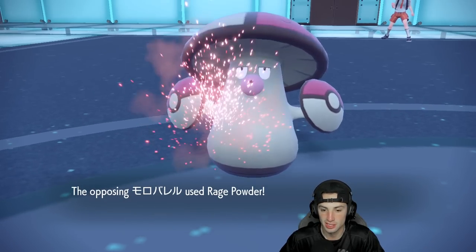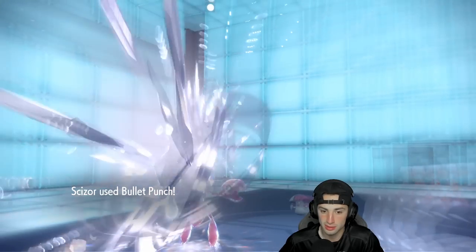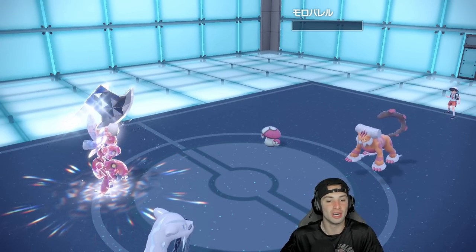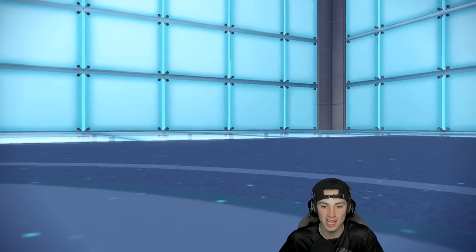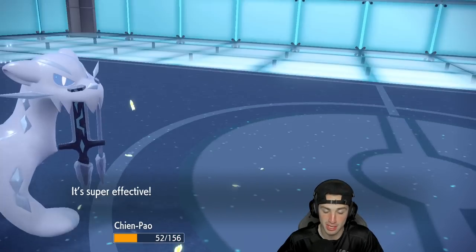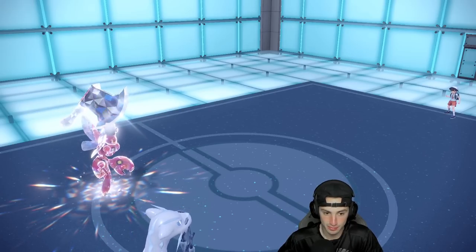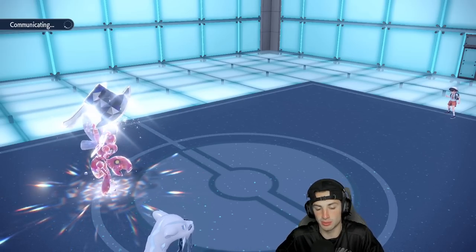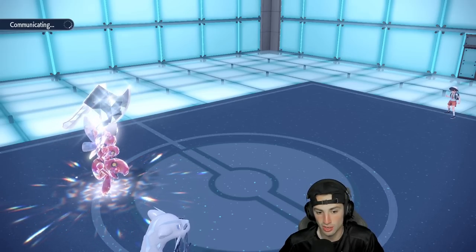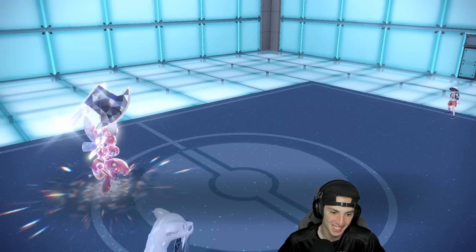He Rage Powders — but Bullet Punch might be able to KO Amoonguss. Let's go! Scizor with the beautiful Tera KO on Amoonguss! Ice Spinner slides over — he actually outspeeds me, that's wild. He goes back into either Goodra or Grimsnarl. Going into Grimsnarl — okay, Grimsnarl is going to die here. I'm super surprised that thing outspeed me, might be Choice Scarf. We get rid of Grimsnarl, he goes back into Lando or Goodra. I can Bullet Punch Lando, but the problem would be the one-versus-one against Goodra.